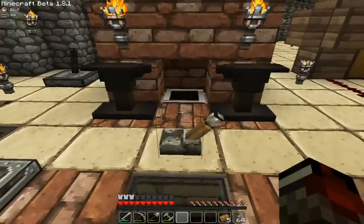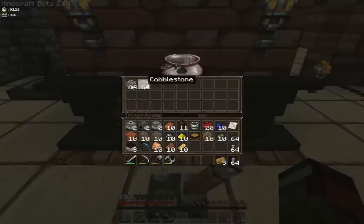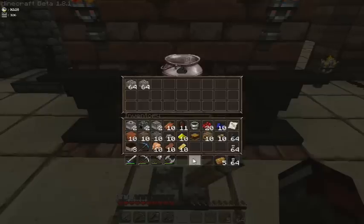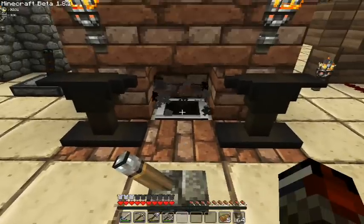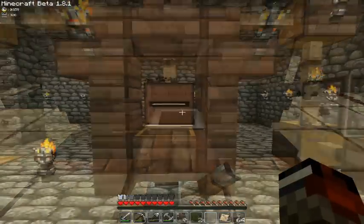So first, there's the possibility to convert cobblestone into smooth stone in the crucible. You'll need the stoked fire from the bellows to cook stuff in the crucible. Same thing goes for sand — you can place it in the crucible to get glass.